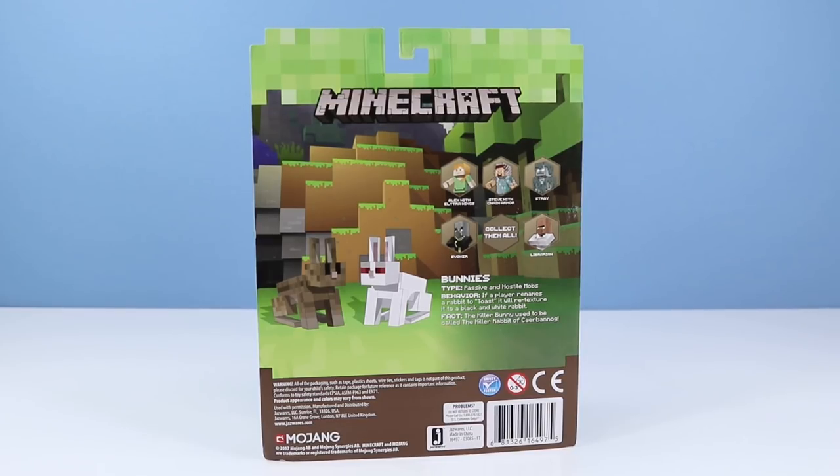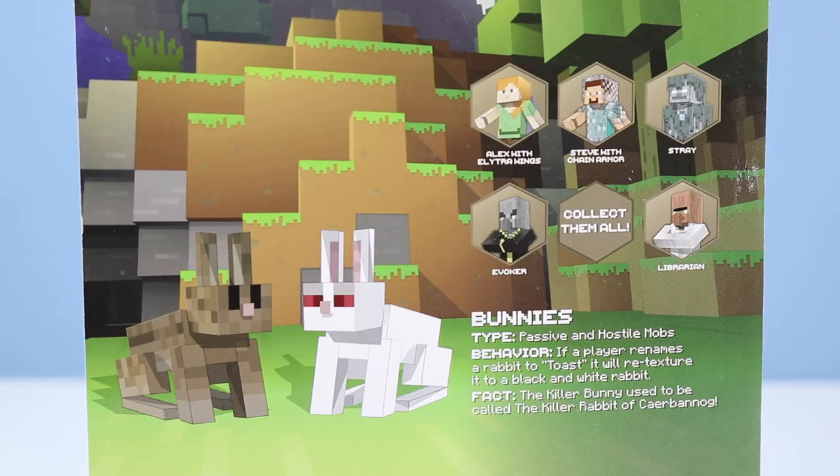On the back of the card, two bunnies hanging out near where the villager was hanging out. Bunnies — type: passive and hostile mobs. If a player renames a rabbit to Toast, it will re-texture to a black and white rabbit. The killer bunny used to be called the Killer Rabbit of Caerbanog — nice Monty Python reference.